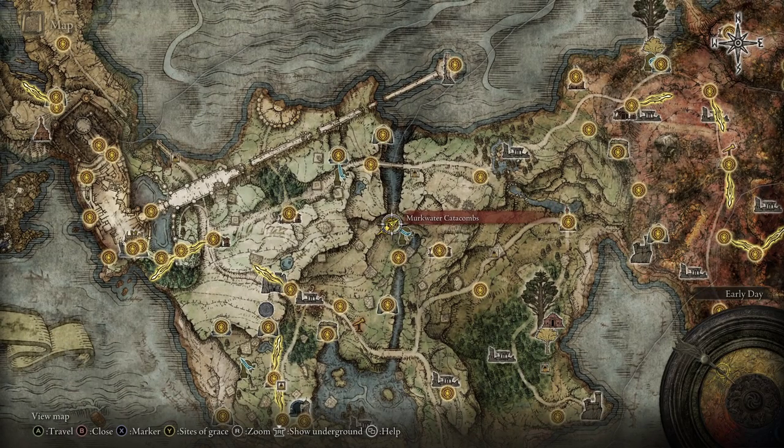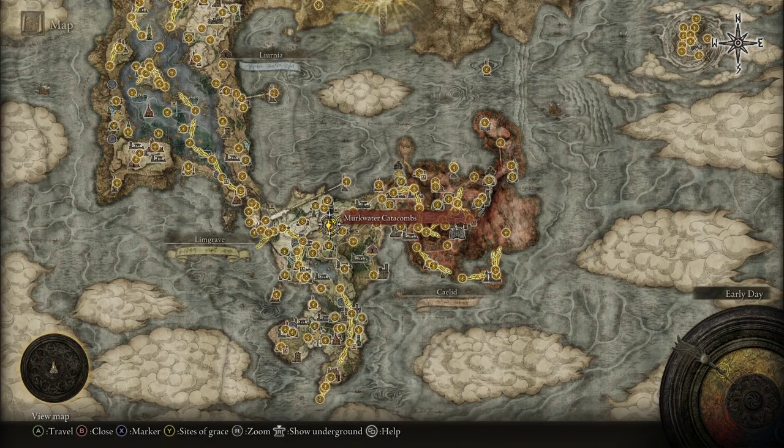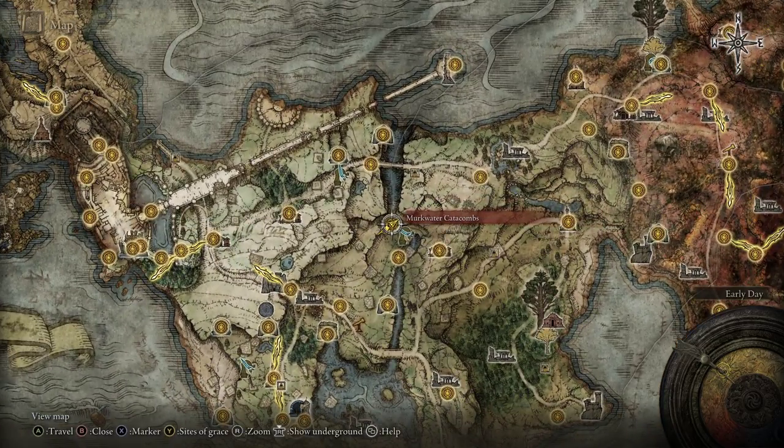If you like the Forked Hatchet, you can make your way over to the Murkwater Catacombs here in the Limgrave region. You can really do it in any catacombs that have imps, but this is the one I'm going to show you.